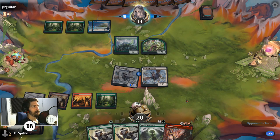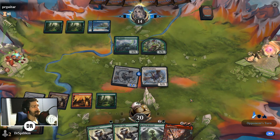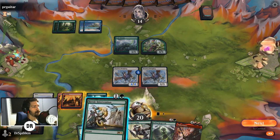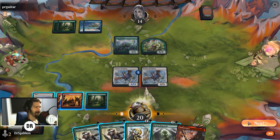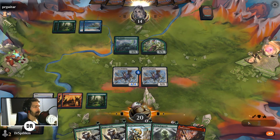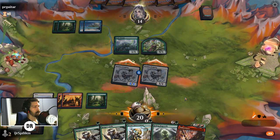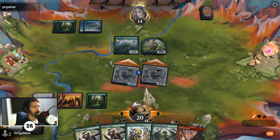Opponent is playing Simic Landfall — gotta say I am a fan of Scute Swarm, so not upset to see it. I don't like them just passing their turn though — I'd much rather prefer they play something so I'm not worried about them countering my stuff. We all know how that game goes. I was really hoping I'd hit a green land there but beggars can't be choosers. Let's swing in and smash face, see what they've got available. They're contemplating it hard — I just wanna know if it's bounce or removal.